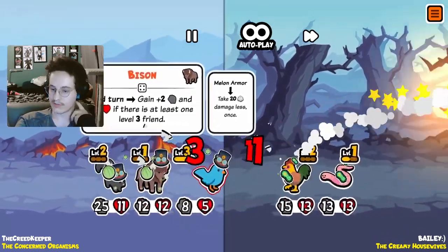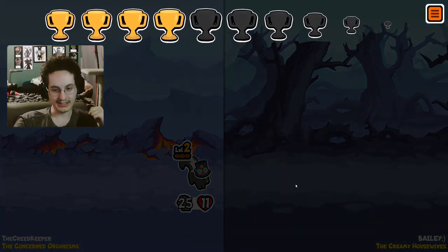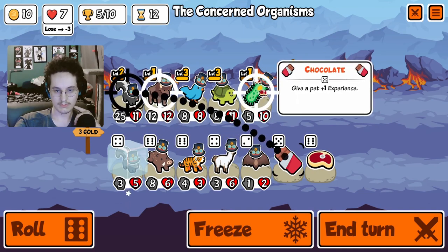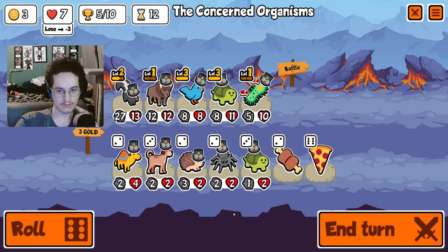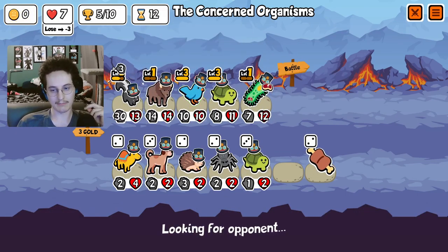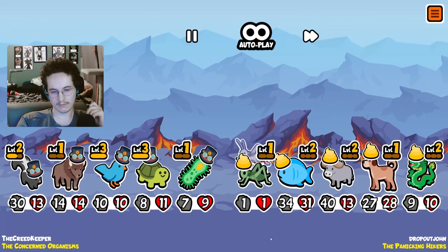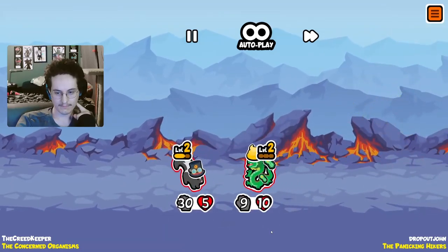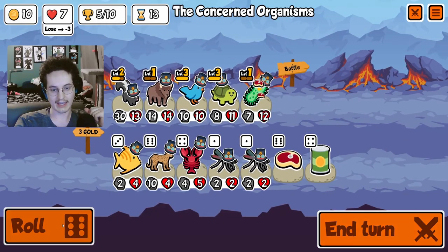We've opened up a slot that we will have no remorse filling. We need the skunk to have a little bit more HP. Take it, take it, roll. A bird — I'm not thrilled about. A microbe — I'm fine with having. This team scares me and it should — it's showing me that we need to scale faster.